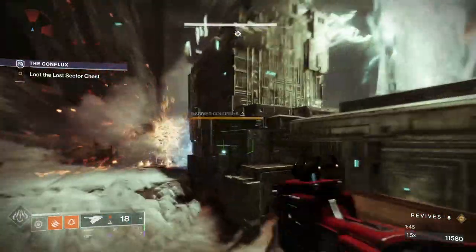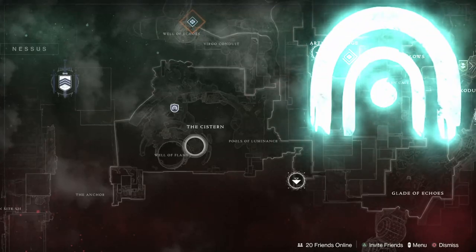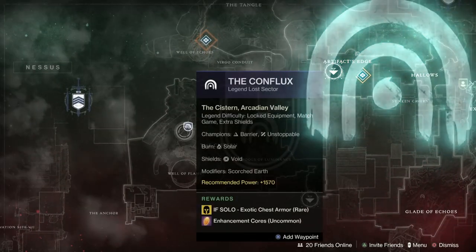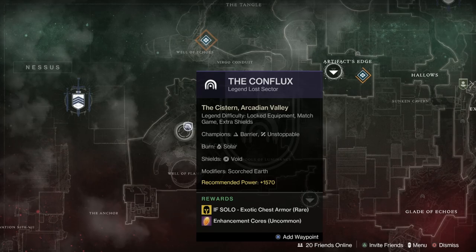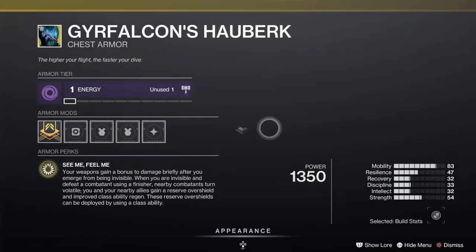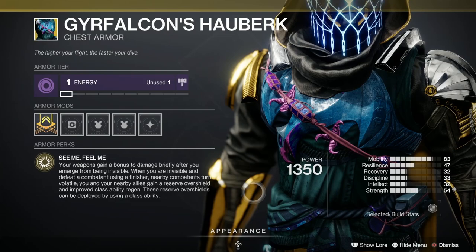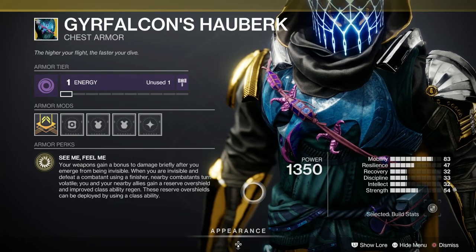Hello my marvellous sausages, we've got another Legend Lost Sector and today it's the Conflux, all confined in one room. I'm doing it with my Hunter today — the last time I did it was with my Warlock — but the reason I'm running it with my Hunter is because the new seasonal exotic is the Geofalcon's Hoburk. But of course you might be watching this video when it isn't a chest day, and this build is just as equally loads of fun.